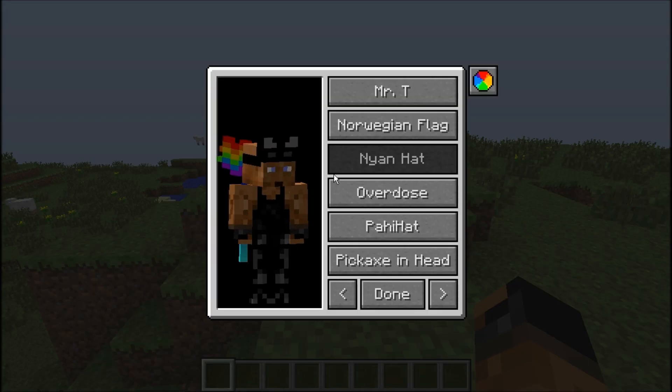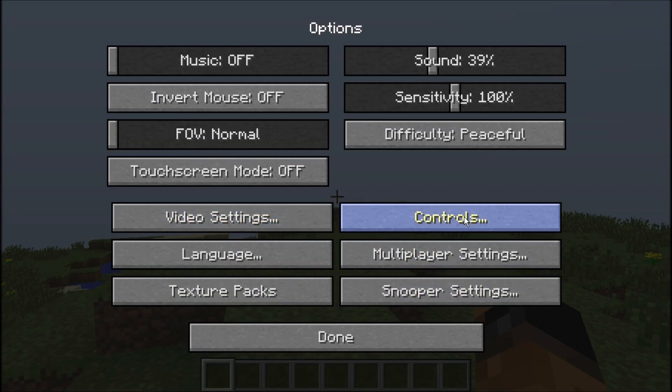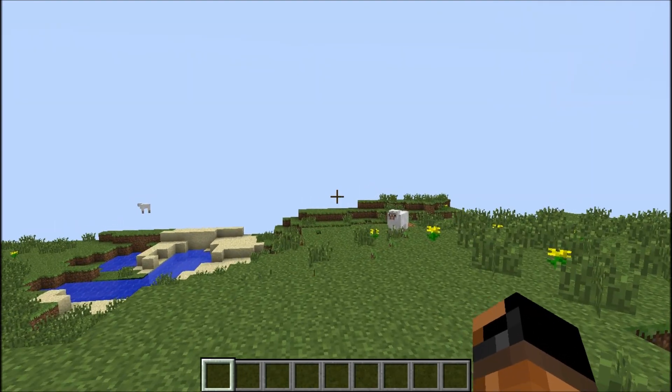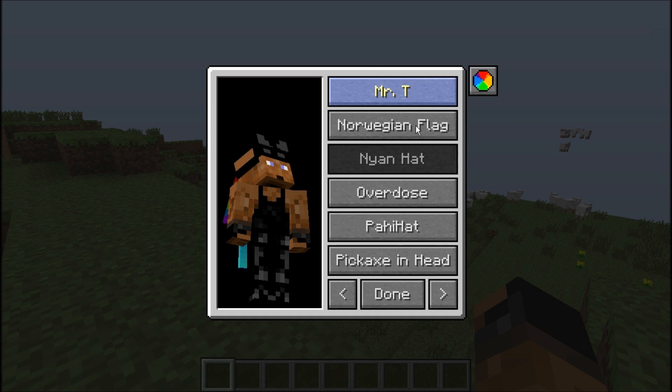You just push H on your keyboard. I actually tried to go to options and controls, and I didn't see any kind of way to change that. That is one of the features that I really didn't like about the mod, because I didn't want it to be H — I wanted it to be something else. But anyway, you push H, it's really not that big of a deal.